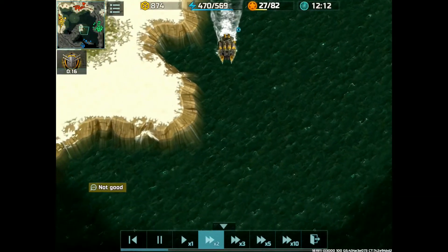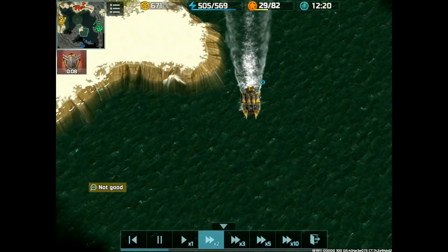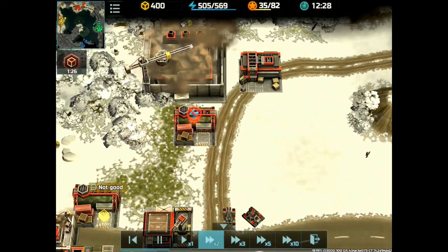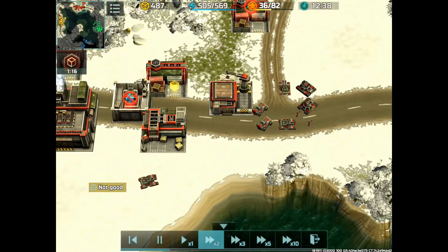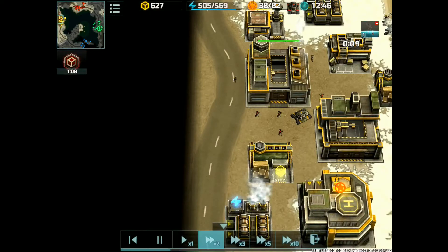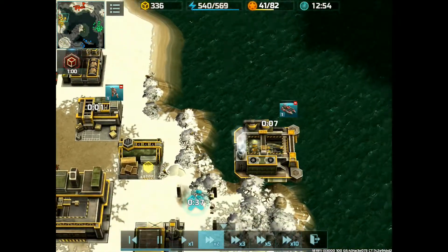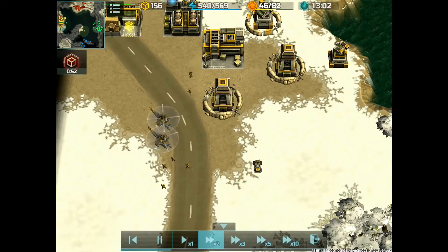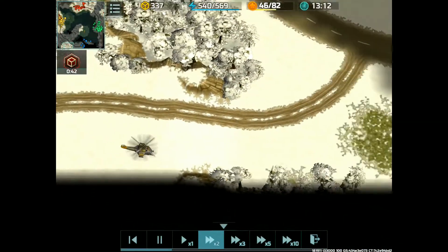So far it looks like Green is actually able to hold them off, and he's taking care of those alligators really nicely. Tortuga says 'not good' — they're feeling the pressure at the moment. I don't know if they're going to pull out of this one. They can still pull out, even though Green and Blue kind of have the upper hand at the moment.